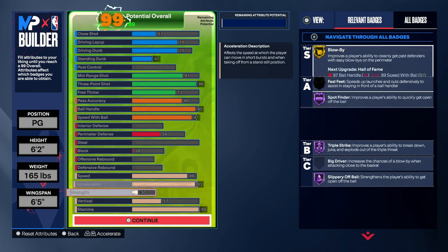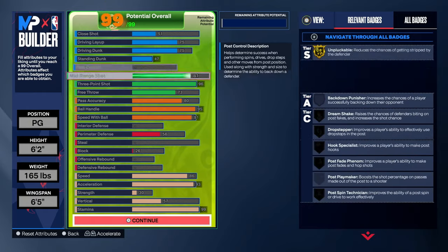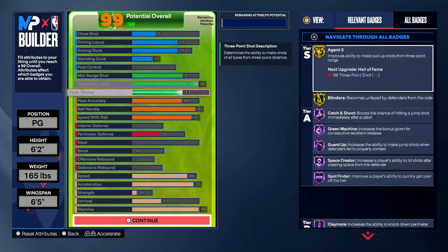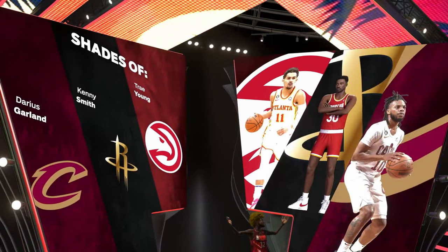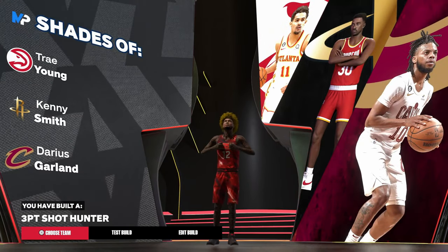This build gets Hall of Fame playmaking badges and Hall of Fame shooting badges, and you literally get a standing dunk every time in this game. This is by far the best stage build right now. As you guys can see, we made shades of Trey Young, Darius Garland, and Kenny Smith, and then we built a three-point shot hunter.